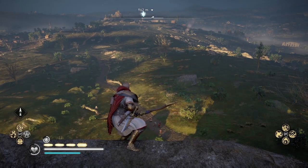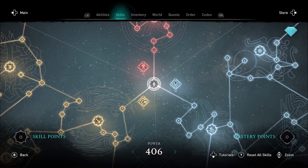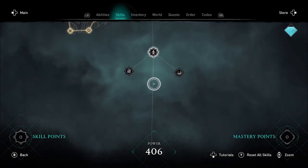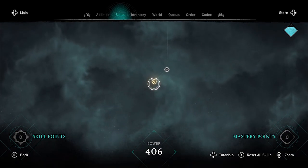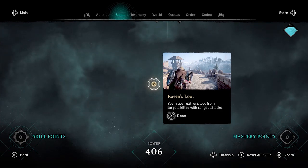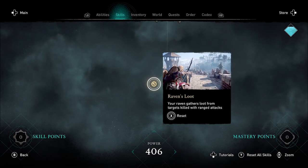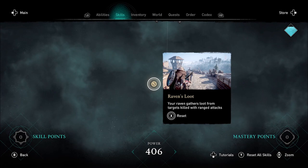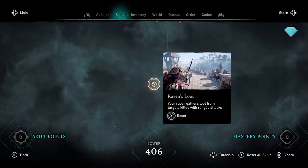Let's go look at it on the skill tree. This is one of the three new skills added with the latest patch — there's one in each: raven, bear, and wolf. This is the new raven skill, so it's at the bottom. Raven's Loot: your raven gathers loot from targets killed with ranged attacks. It's basically auto-loot for ranged attacks instead of melee attacks, since the auto-loot skill only works for melee. This lets you auto-loot targets killed with your bow.